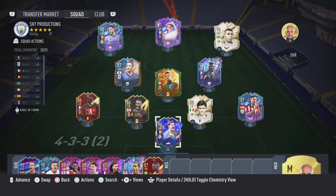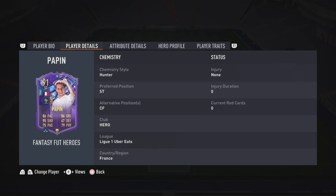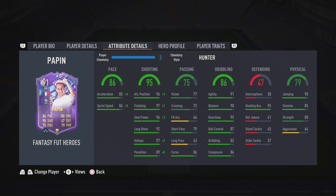Hey guys, welcome back — today we're reviewing Foot Fantasy Hero Jean-Pierre Papin. He is 5'9", right-footed, high/medium work rates, three-star skills, four-star weak foot, and can play striker and center forward only. Looking at his stats, he's got 86 pace with 86 sprint speed and 95 shooting.